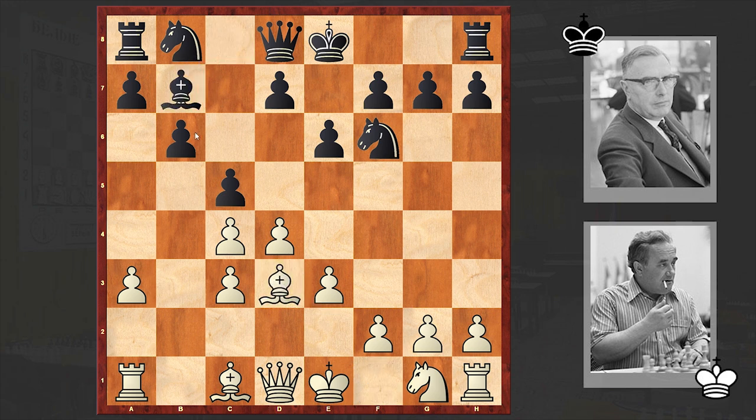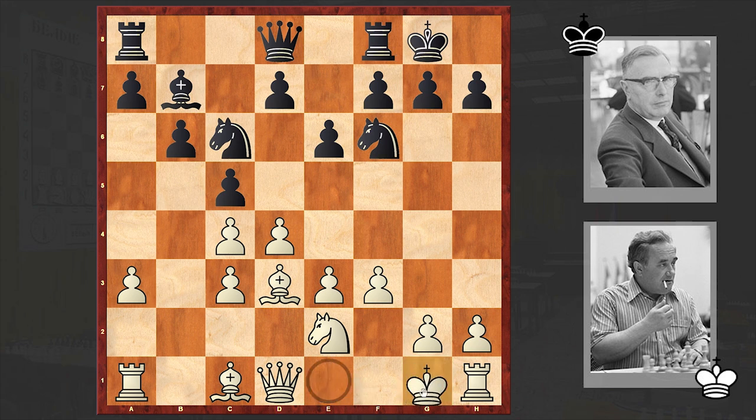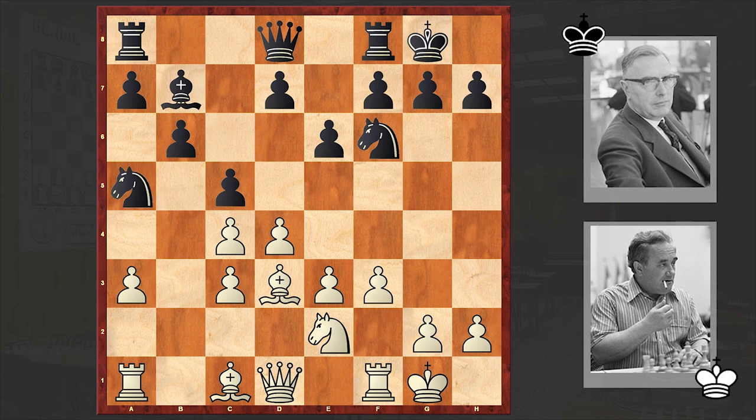After Bd3, Bb7, then f3 — white now wants to set up a massive pawn center, and at the same time with f3 he neutralizes the opponent's light-squared bishop. Both players castled kingside, and black is putting his knight on the rim, which puts pressure on c4 and at the same time opens up the light-squared bishop's diagonal. Ne8 is a nice defensive prophylactic move.